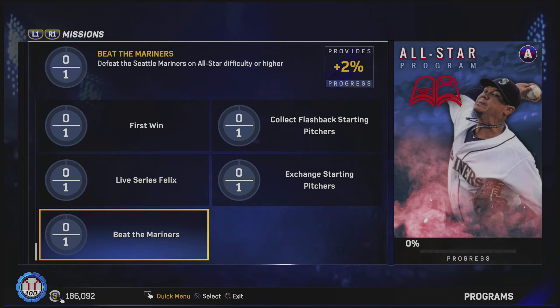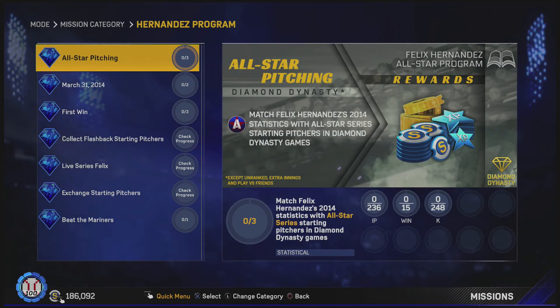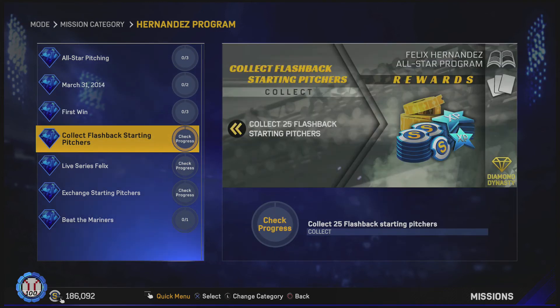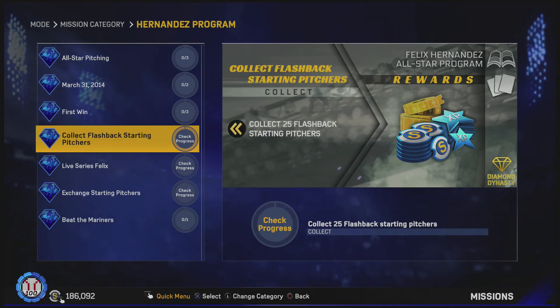These don't look that bad, but it's definitely gonna be a grind because we've got to do the all-star stats. The all-star pitching stats are 236 innings pitched, 15 wins, and 248 strikeouts — we have to grind the innings pitched once again. 236 innings is about 26 games, so that's gonna take a while. But the stats we need to tally with the rookie flashback King Felix are 8 innings pitched, 6 strikeouts, and a win — so that one's not bad at all. It's really gonna be the all-star pitching that takes a while, but the rest don't look that difficult: 11 Ks and one win, collect flashback starting pitchers, get the live series, exchange starting pitchers, and beat the Mariners on all-star.